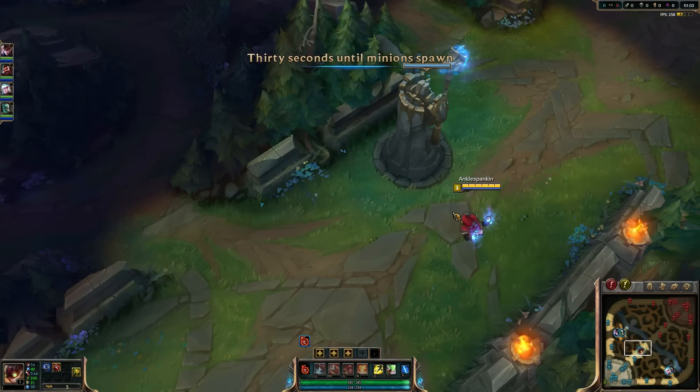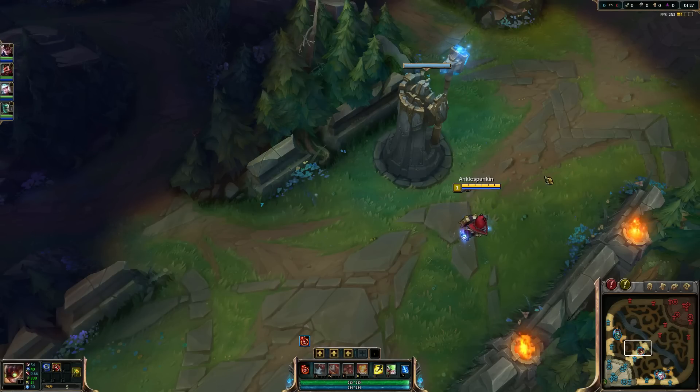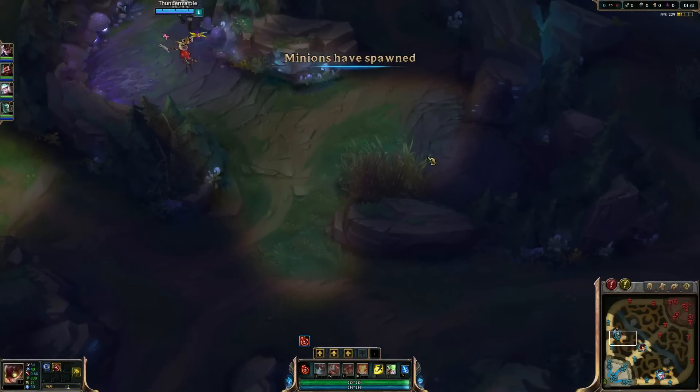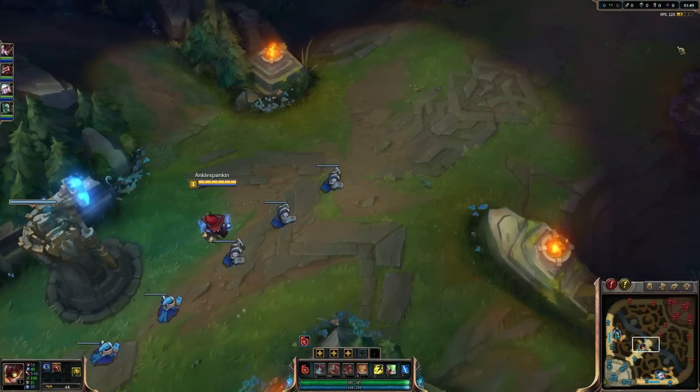Let's look at the teams while we're getting ready to duke it out on Summoner's Rift. Mid lane is Ziggs versus Twisted Fate. Top lane is Quinn versus Jayce. Bot lane is Kalista-Thresh for them and Janna-Graves for us, with junglers being Fiddlesticks versus Aatrox. Fiddlesticks is starting at the Gromp going straight into blue buff with mana potions, so he'll have sustain and hopefully farm up quickly.